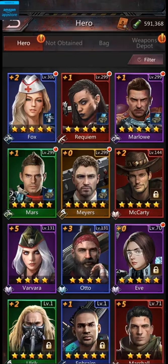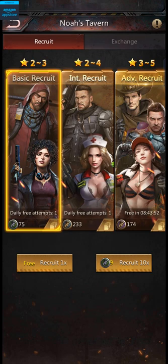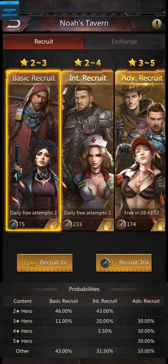Now let's get back to the topic of the video. First, let's talk about how you can get heroes in this game. While there are a lot of different events that can give you hero fragments, the most common way of getting them is through the Noah's Tavern. There are three different types of recruitments you can perform: basic recruits give you 2–3 star heroes, intermediate recruits give you 2–4 star heroes, and advanced recruits give you 3–5 star heroes.